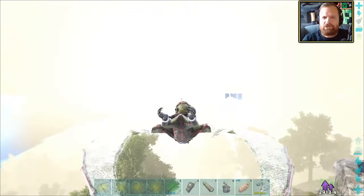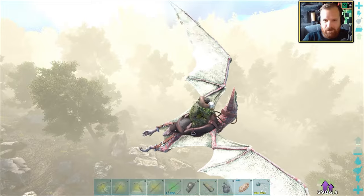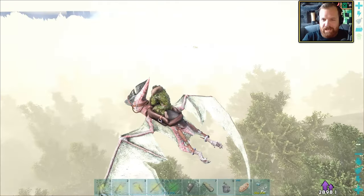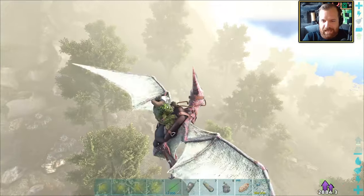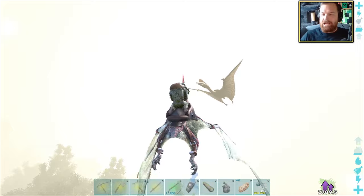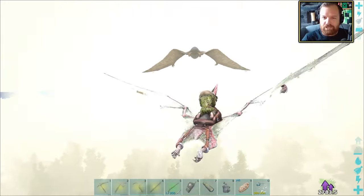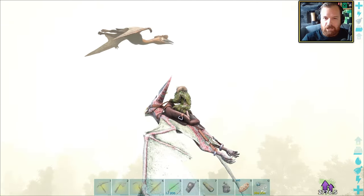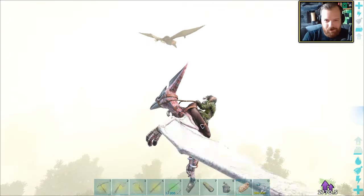You know what else is pretty nuts? This gosh darn fog — I hate fog. Why am I supposed to see anything in this? These are rather treacherous flying conditions. What am I supposed to do here? How am I supposed to spot Quetzals in the sky? I keep saying it almost every single episode — I hate fog. Oh okay, there's a Quetzal right here. 15! I've never thought I'd be so excited to see a low-level creature in Ark, but this guy right here could be the key to us being able to tame a high-level Quetzal.